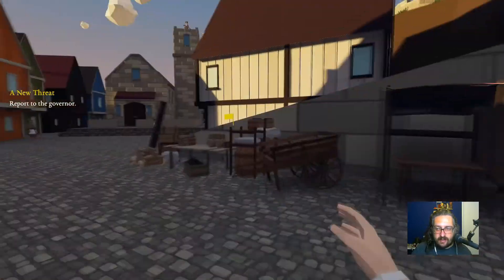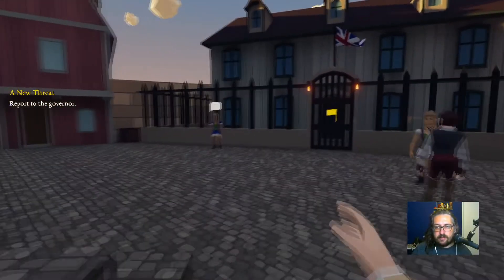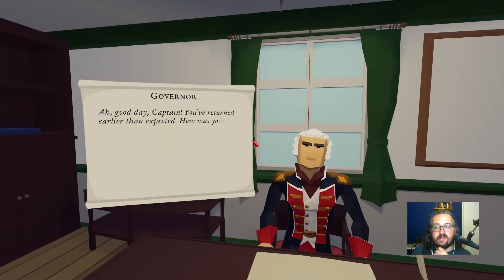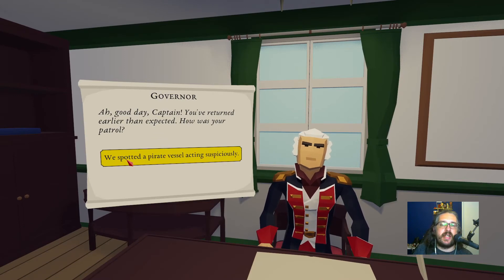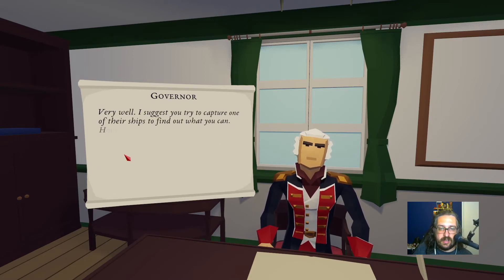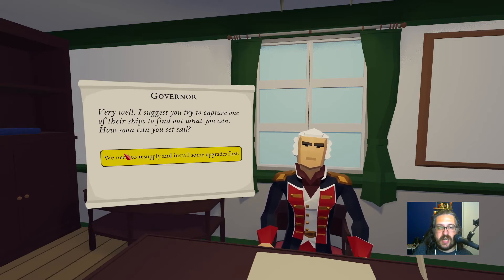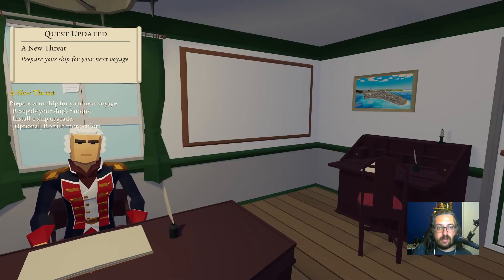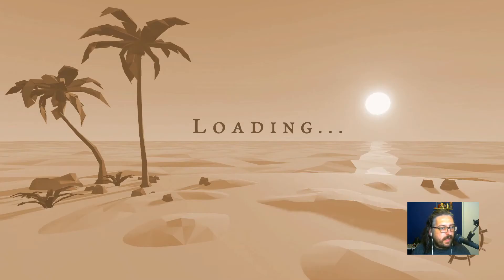Let's go visit the governor. Visit the local governor to pick up jobs and bounties. What do you have for me, buddy? Good day, Captain — you have returned earlier than expected. During your patrol, we spotted a pirate vessel acting suspiciously. Pirates? I thought we'd driven out all seven hundred years ago. What were they doing in these waters? I suggest you try to capture one of their ships to find out what you can. Okay, let's go. Prepare your ship for the next voyage — I have done all of that.